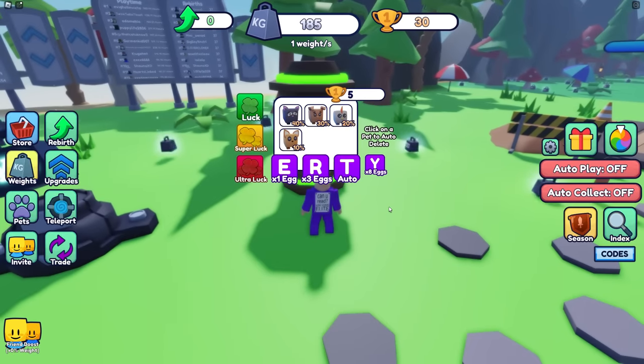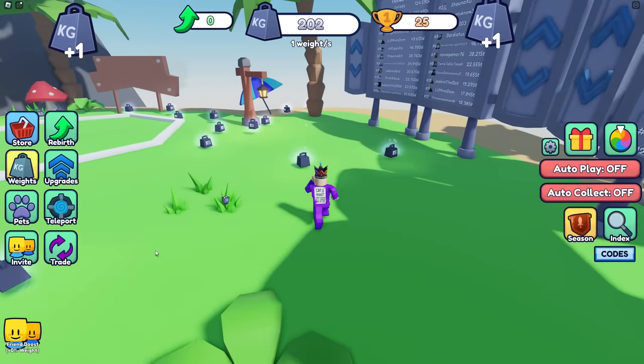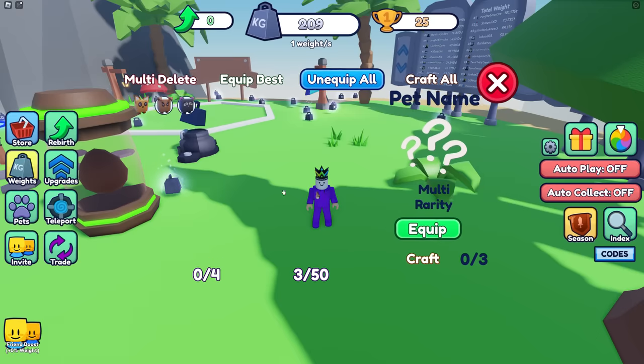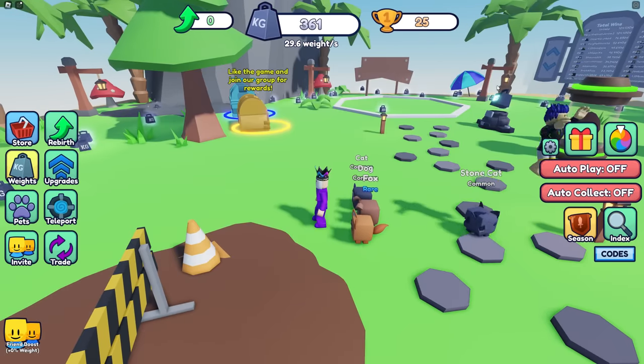We're gonna get three pets and see how heavy we can actually get. Why does that cat look like that? It's like someone's just run over its friends! Go pets, equip these - they increase my weight per second.